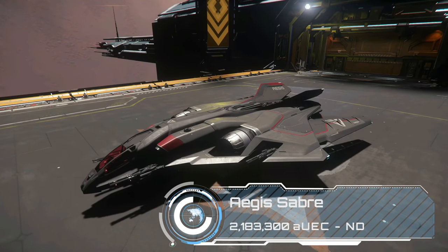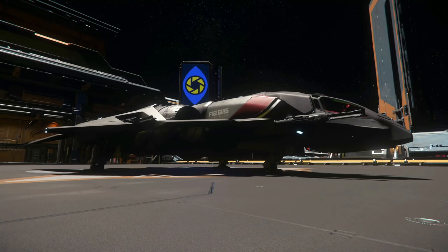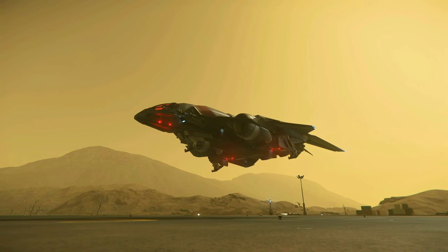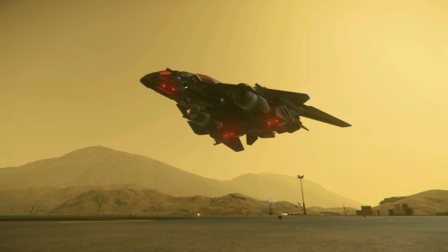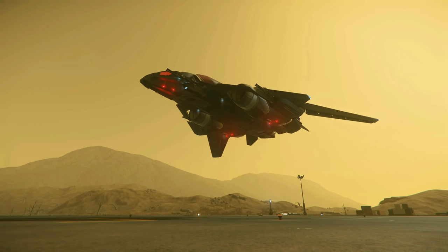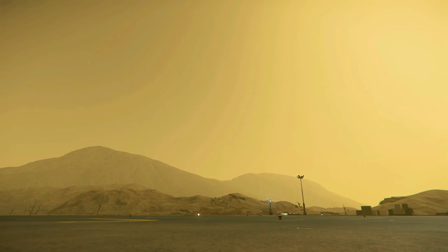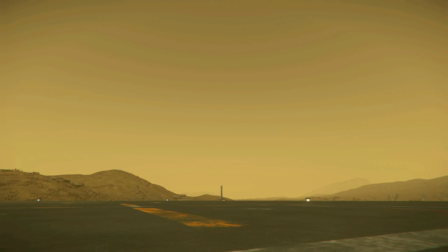Another one close to my heart is the Aegis Sabre for 2.2 million. This really was my workhorse fighter, although it's taken a bit of a dive in the meta rankings recently. Even so, I still really enjoy flying it — I like the balance between manoeuvrability and firepower with 3 size 3 fixed weapons, although it's been slimmed down to 2 size 1 shields whereas it used to have 3, so a little bit less durable nowadays. Still, this is where I fall back on the rule of cool: if you enjoy flying a ship, don't let anybody tell you you shouldn't because it's not meta. Just buy that ship and enjoy it.